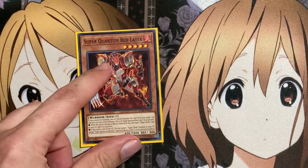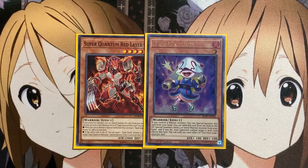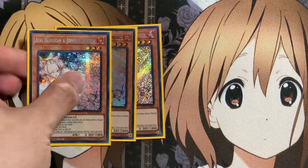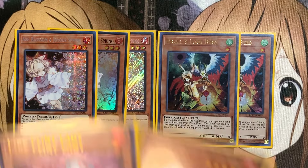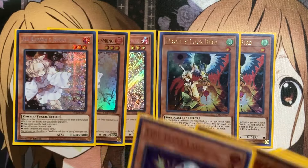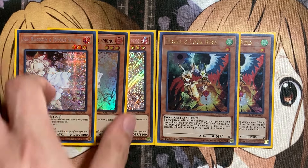We also run one copy of Super Quantum Red Layer and one Fire Flint Lady — more Warrior options with additional special summon power. I even considered increasing the Super Quantum Red Layer count. We have three Ash Blossom and two Droll and Lock Bird for the hand trap lineup. You could take out the two Droll and Lock Bird to increase both Fire Flint Lady and Super Quantum Red Layer to two each, since we're not relying on a link to special summon and set up with our Assault anymore.